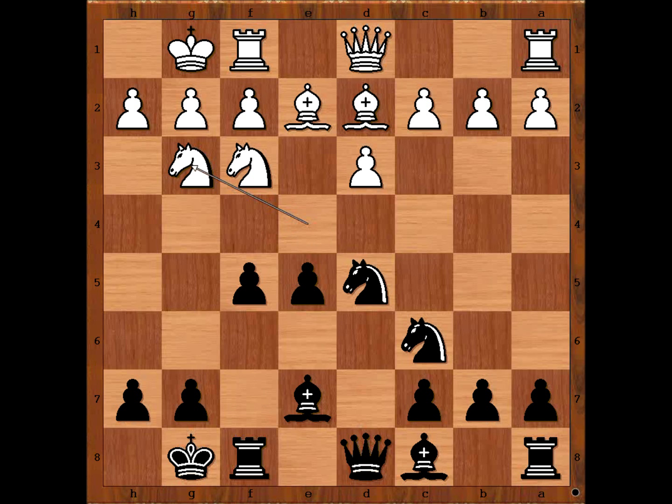Black to move. Perhaps developing the light-square bishop to e6 comes to mind, or maybe queen to d6. What would you do? Rashid Nezhmetdinov played g5.